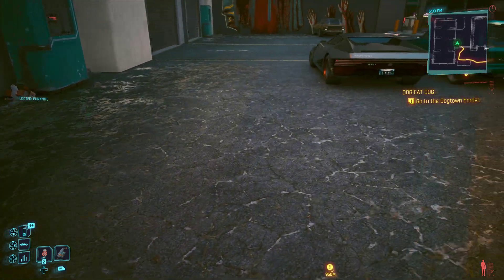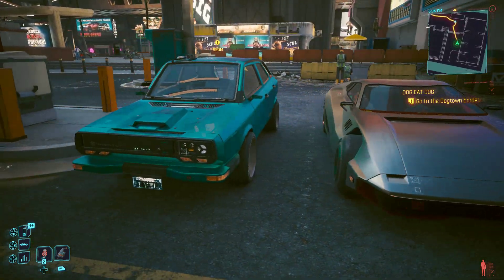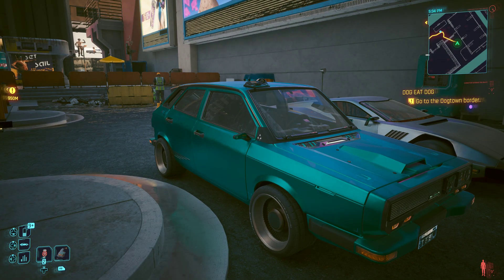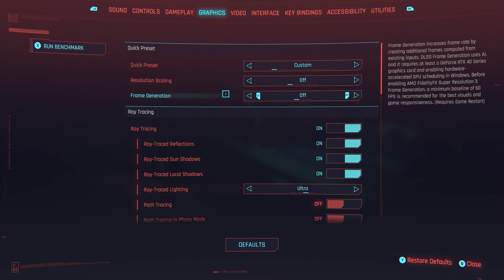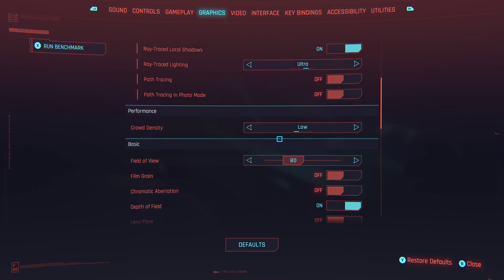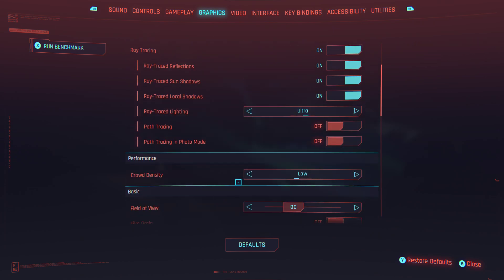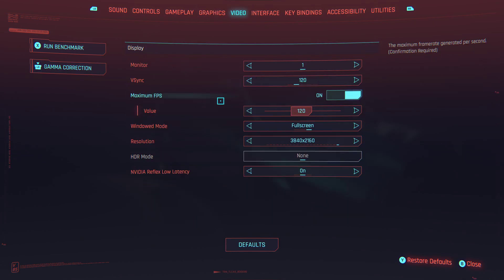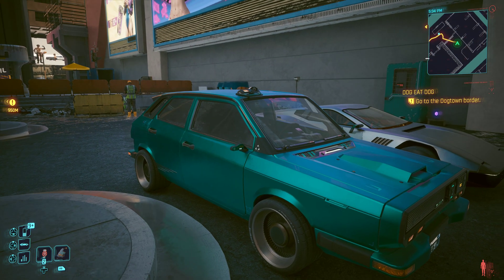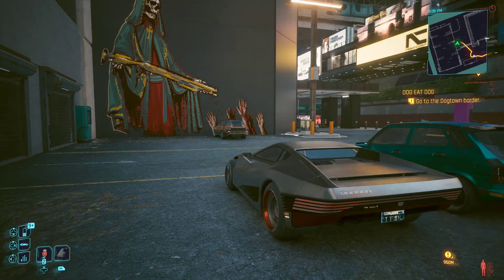Pretty much maximum settings — no DLSS, all disabled, ray tracing full on, no path tracing. So here you can see: no upscaling, ultra ray trace lighting, crowd density set to low because I'm getting a CPU bottleneck. Everything on high, screen space on. You get 120 FPS target, full screen.